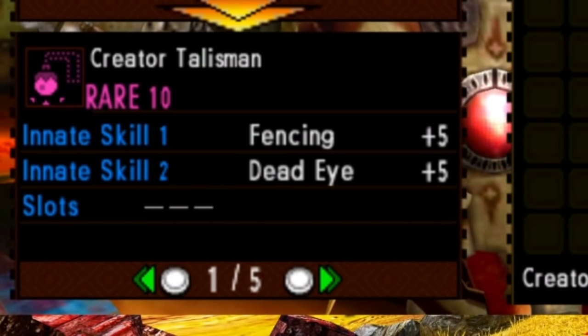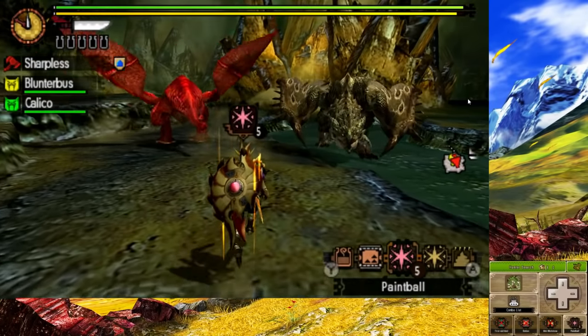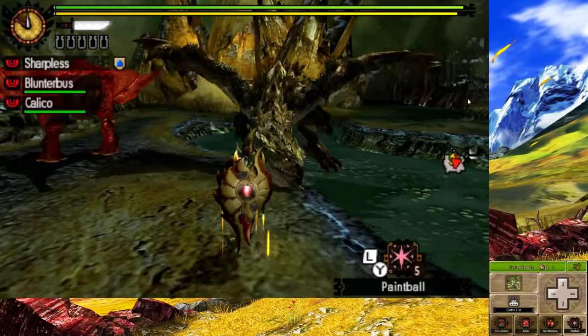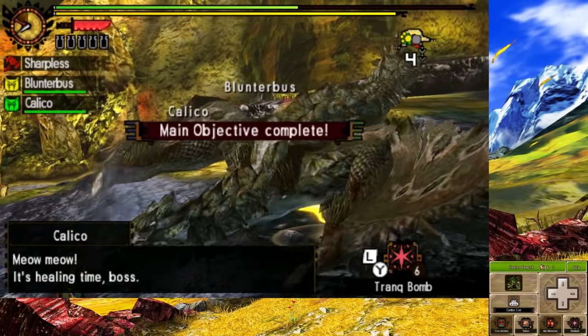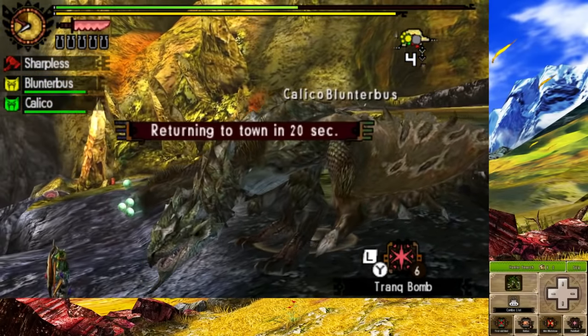So now I have to plan a different build. We hunt both Rathian and Red Khezu, and they weren't really all that hard individually. But if you don't have Dung Bombs, fighting them both is a nightmare. I took out Red Khezu first, and then Rathian when I had 10 minutes left.